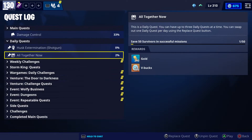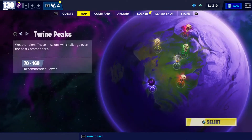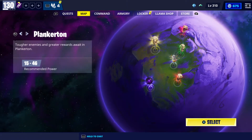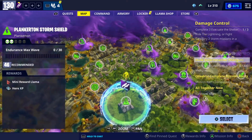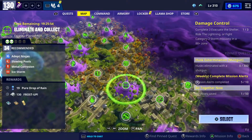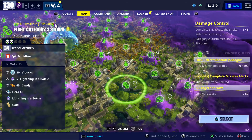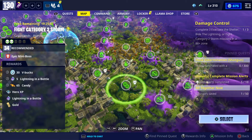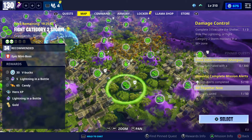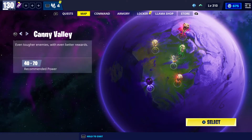I hope you guys get the 100 V-Buck one, but alright, moving on to our V-Bucks machine. Today we have three, as I mentioned. The first one is gonna be in Plankerton — this yellow area here. As you can see, you come over here and there you go, that's the one. It's a 5-counter guided storm mission, power level 34, and you can get 30 V-Bucks by doing that plus other rewards. That's an easy 30 V-Bucks.